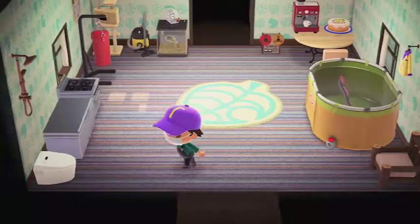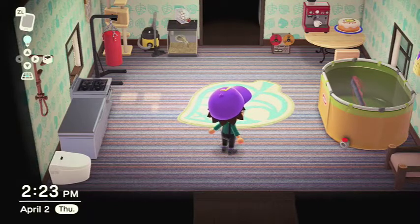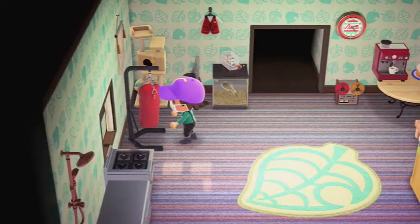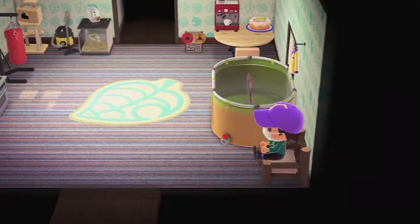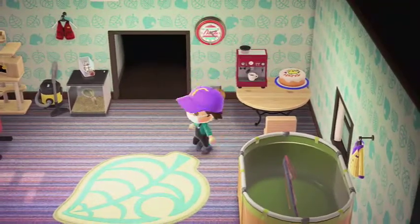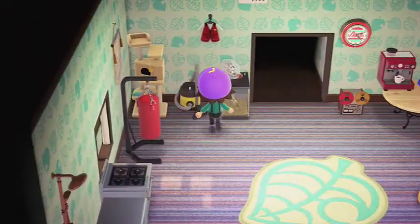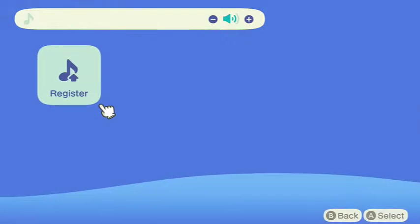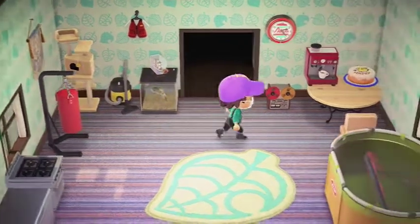Let's go in. To start off the house, I got the toilet over here. I only have the third enhancement of the house — there's only one room in the back. But I got my punching bag over here, I got an oarfish, and I got a chair, coffee maker, cake, a jacket, a radio, a random squid, and a cat tower. Let's go to my room.